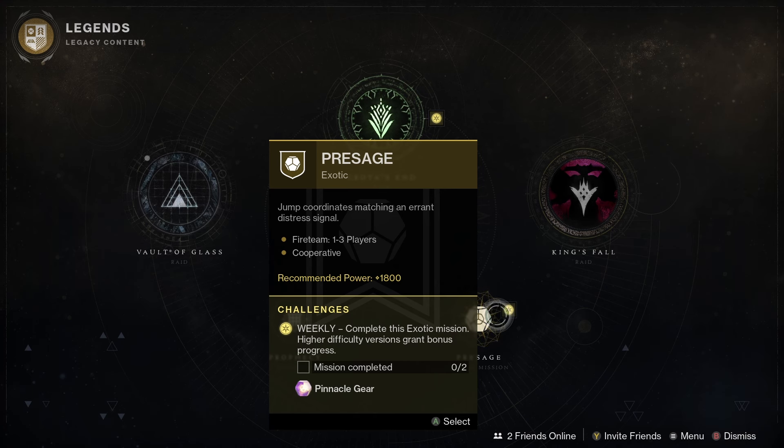Next up, let's have a look at the exotic mission rotator — we've got Presage, which means the craftable Dead Man's Tale is back. Weapons are from Season of the Haunted, plus we've got the opulent weapons as well, including Ostringer, Drang, Calus Mini Tool, and also Beloved.